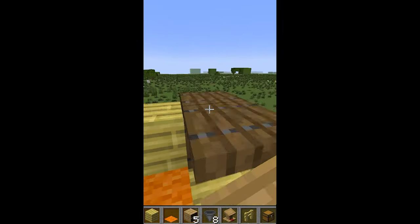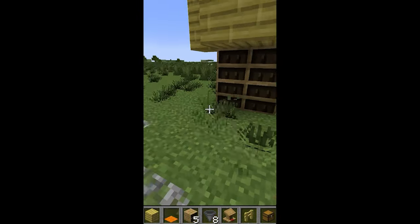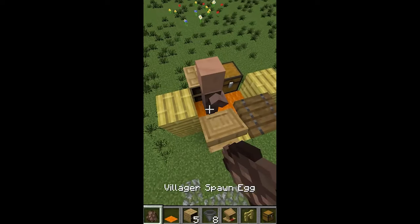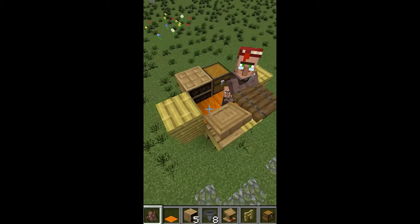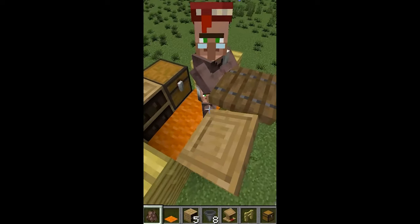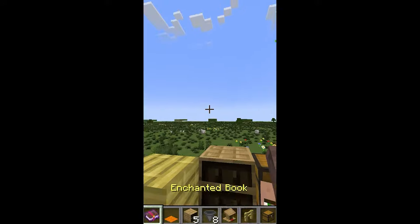Now add a bookshelf, build a table, and then bring in your villager. Now you can trade with this villager and store your enchantments.